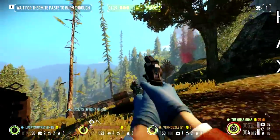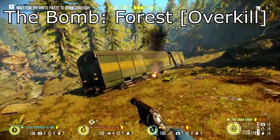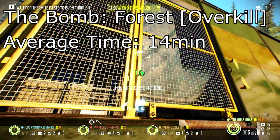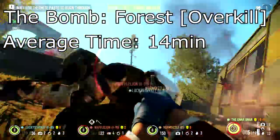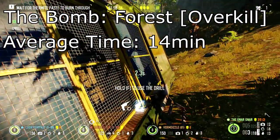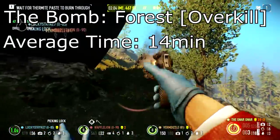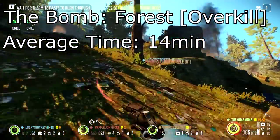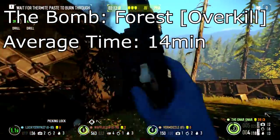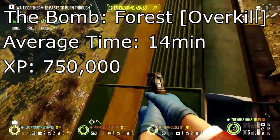Moving on to the new heist — the Forest, the Bombs. This is only a Day 1 heist, so that's good; you can do it really fast. Day 1 takes between 13 to 15 minutes if you're with a group that has done the heist before. It'll go even faster if you're with a party of friends communicating. But 13 to 15 minutes playing with randoms that know the map is my average, so round that out to a nice 14. End cash, you get about 1 million spending, 4 million offshore. And end XP rounded to 750,000.